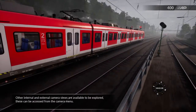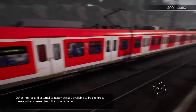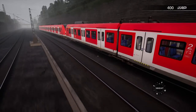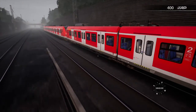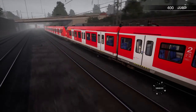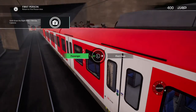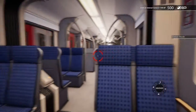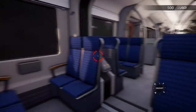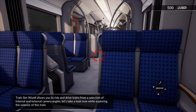All the internal and external camera views are available to be explored — these can be accessed from the camera menu. Train Sim World allows you to ride and drive trains from a selection of internal and external camera angles. Let's take a look now while exploring the exterior of this train.